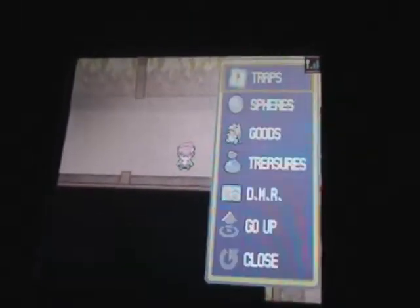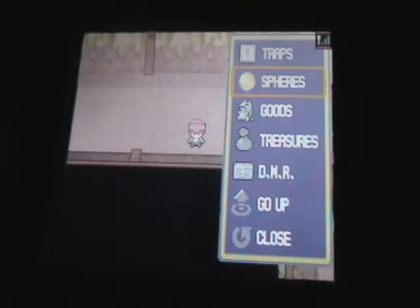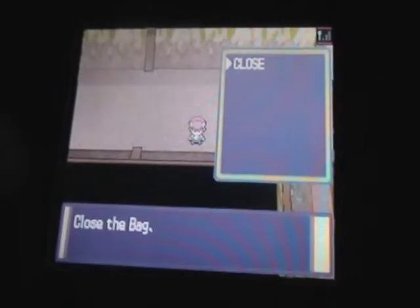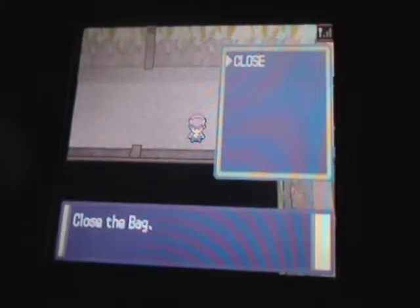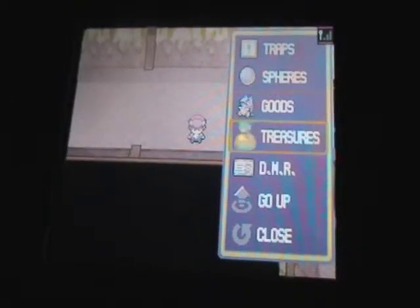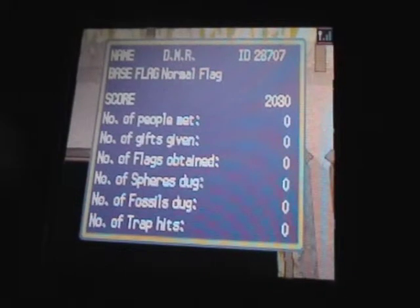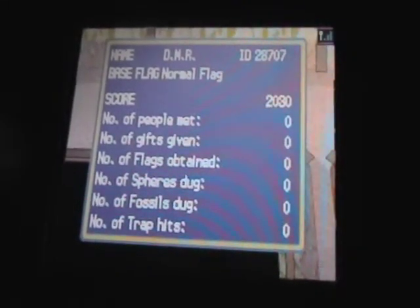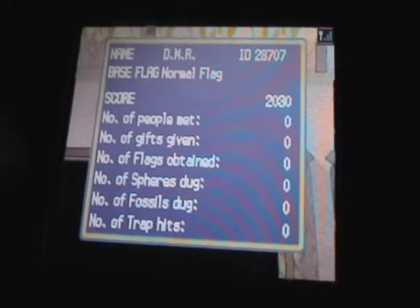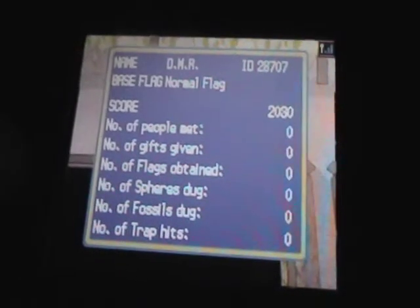We have a list of stuff. We have traps for anything you want to put on the ground to prevent people from going into your base — and we'll discuss making a base shortly. Spheres are things you get from digging around. As for goods, those are things that people from underground give you. Treasures are what you find, of course. And this is my scorecard. The scorecard increases when you meet people, get gifts, obtain flags, and just digging pretty much.